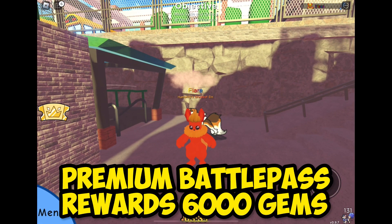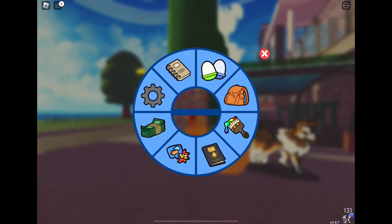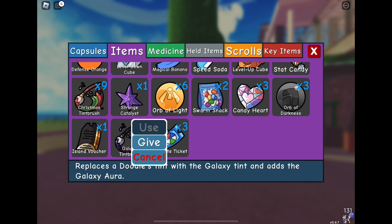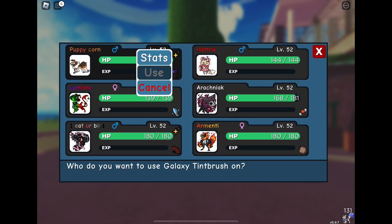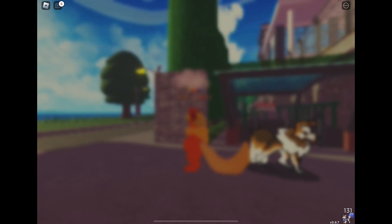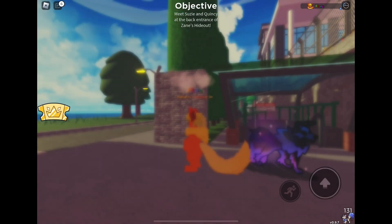Now, not everybody — I'm looking at you, Flair — wants to do that hard work. And some people, and that's fine, have decided to spend Robux and get their stuff early. So Flair, what did you do with your galaxy tint brushes? I'm going to use one of my Wolfreys. Okay, that sounds cool.